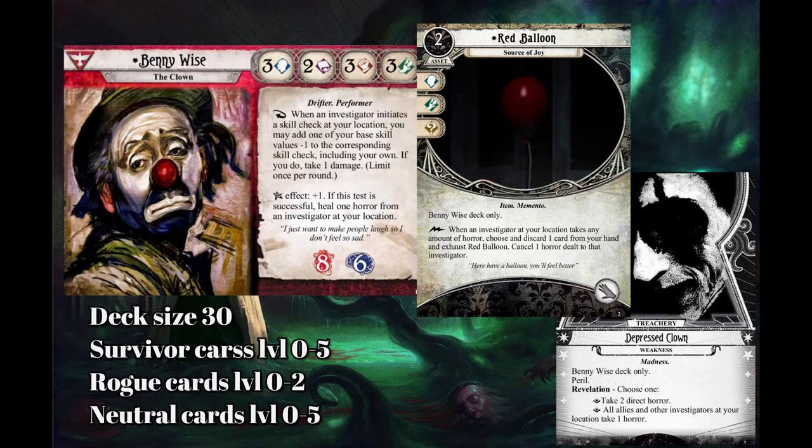Benny's signature weakness is Depressed Clown. It's a madness. Benny Wise deck only. Peril. Choose one: take two direct horror, or all allies and other investigators at your location take one horror. Benny was basically designed to be a supportive investigator, so he can be played as true solo, but his weakness and signature asset work better in multiplayer. Still, I like playing him solo, so I'll give him a try through the campaign.